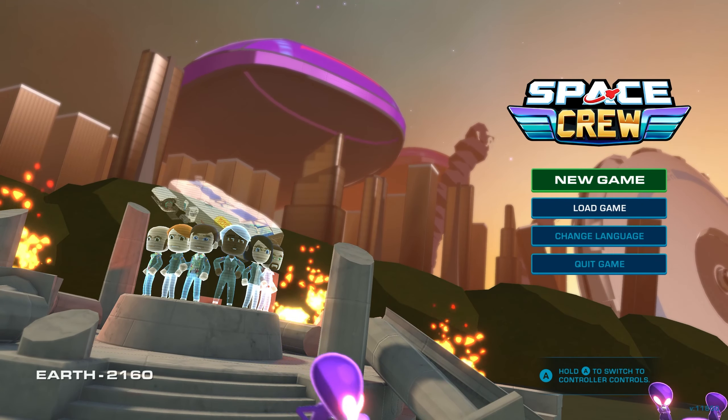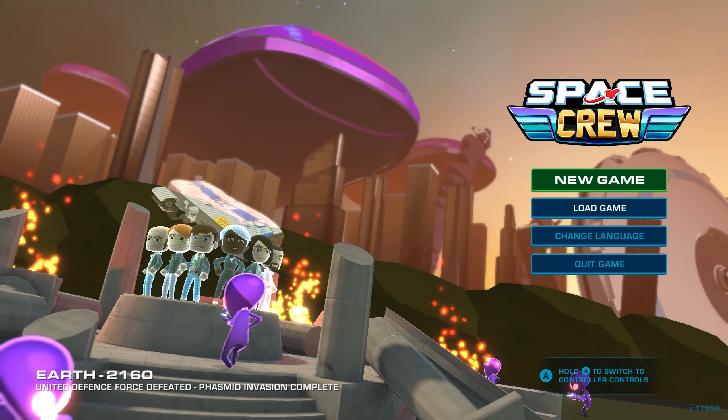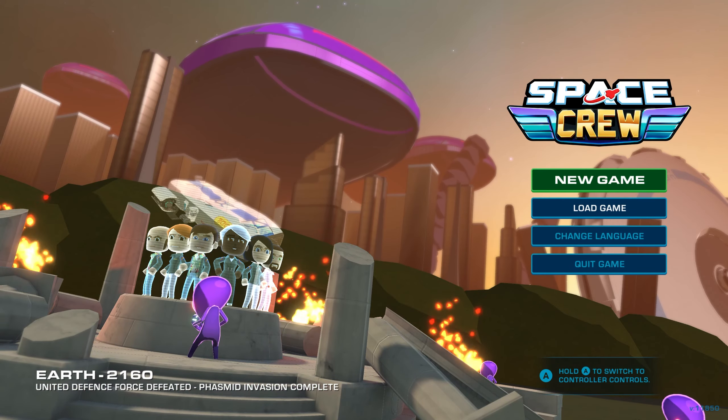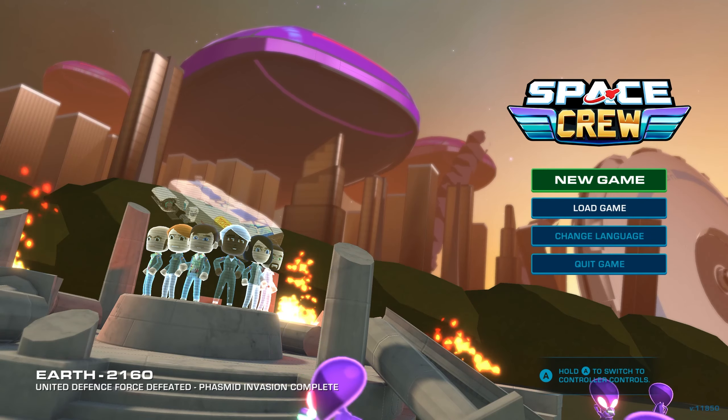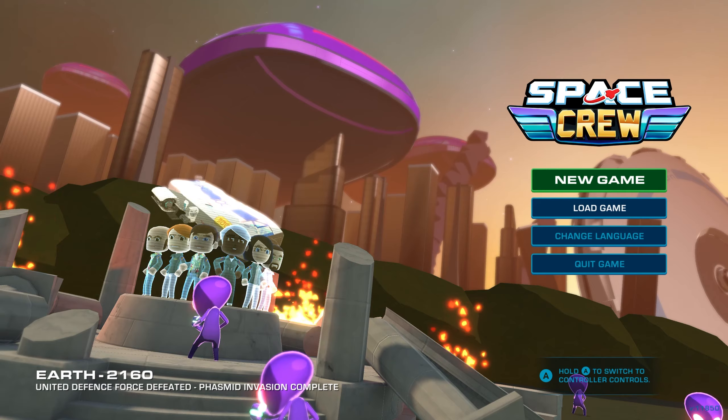Captain's Log, Stardate 2159. This is Space Crew — its continuing mission to defend Earth and humankind, to eliminate the extraterrestrial threat, and to boldly go where no crew has gone before, in this unique strategic space simulation.